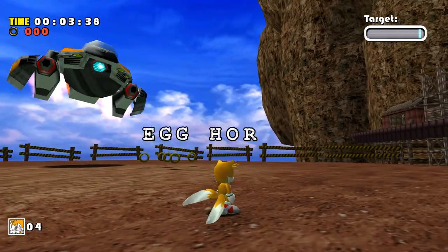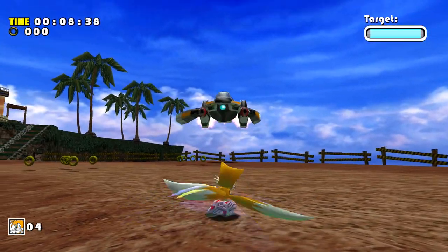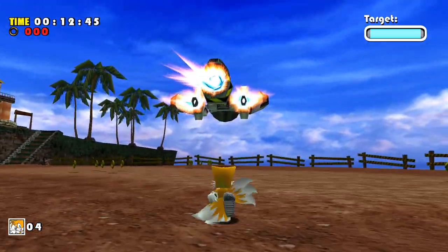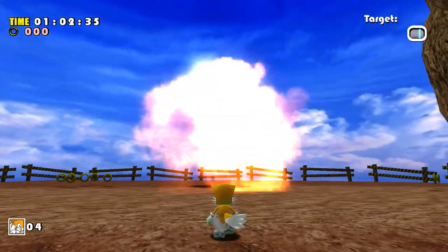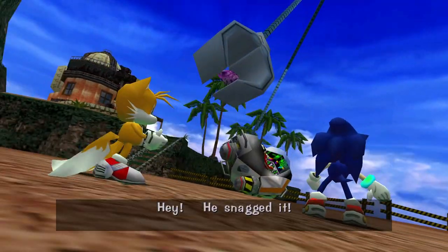This unfortunately doesn't translate to the gameplay side of things. Egg Hornet is basically the same fight that just takes longer with Tails, as he doesn't have the homing attack to spam on the 5th cycle. I would dare say it's even easier under the context of the run, since Tails can fly away from the missiles and stay far clear of the rings whilst doing so. After 3 hits we crack the egg wide open, only for Eggman to steal the purple emerald as Tails is stupid enough to pull it out in his presence.